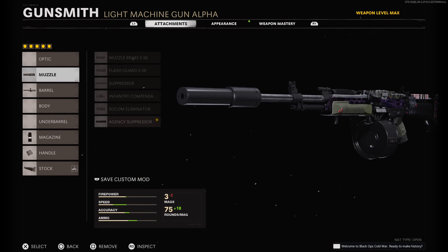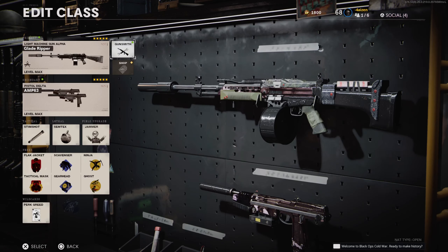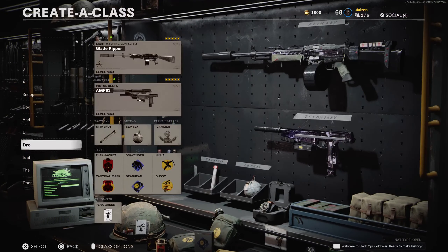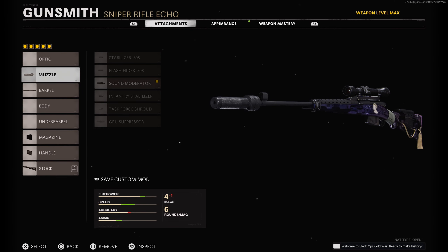For my Stoner class I have the Agency Suppressor, 21.8 Task Force barrel, 100-round speed mag, Airborne Elastic Wrap, and the Raider Pad. Then this is just an M63 class with Akimbo instead — I'll probably change it to a single AMP 63 in the future after this video.